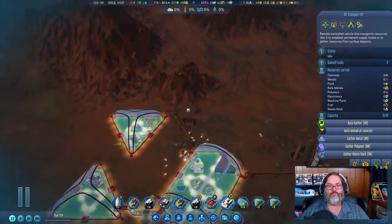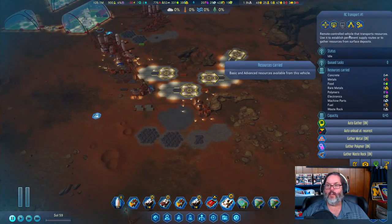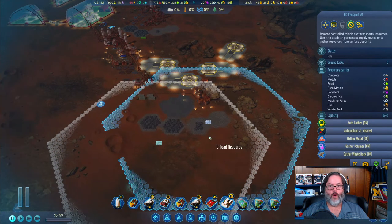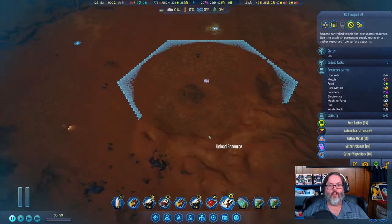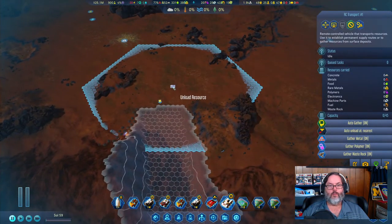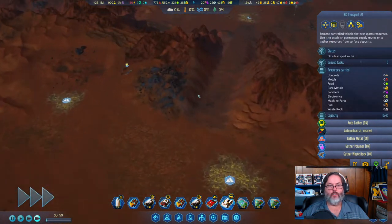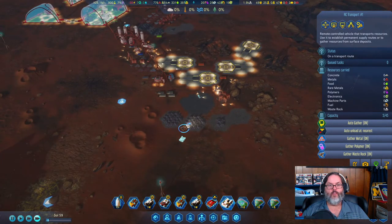He needs excess waste rock. I'm looking for waste rock — we'll just get it from up here. Let's load waste rock and dump it right there so he's got the waste rock to do with as he needs.